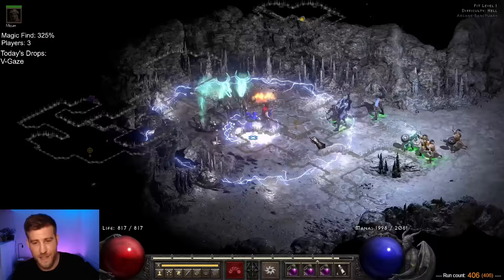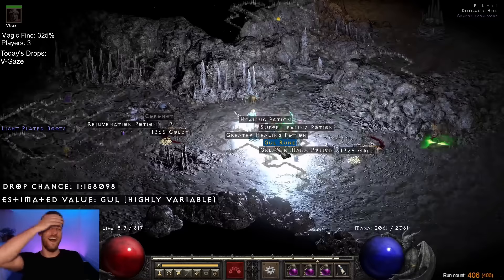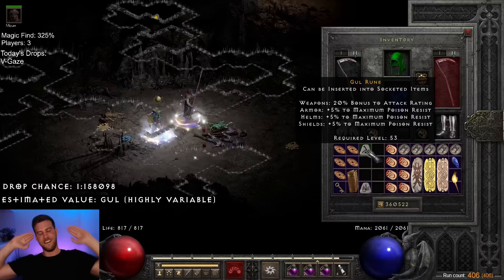Then just 6 runs later, disaster struck. Right as I said 'Scrooge my nooch,' we found a Gul rune. How the fuck am I going to edit that out? Oh well, at least we have a Gul rune.